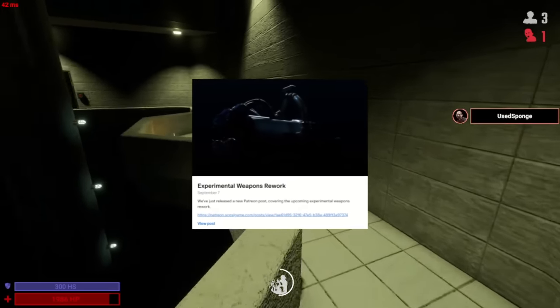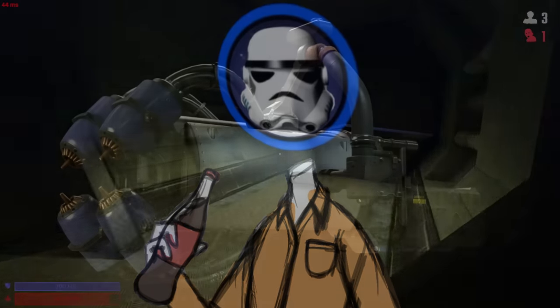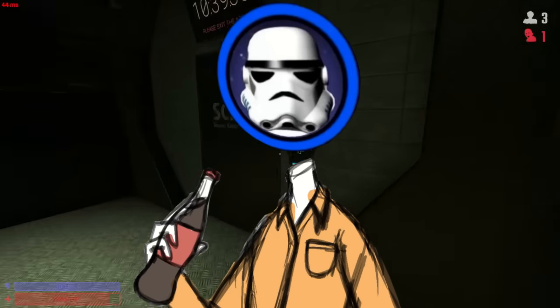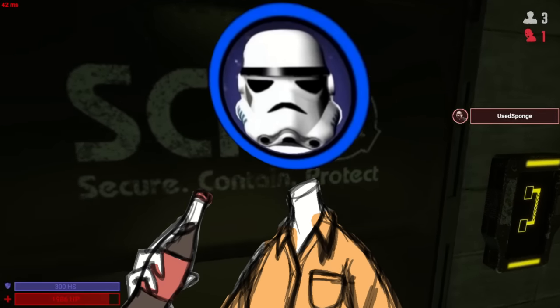Hi everyone. Northwood has just publicly released a Patreon post going over their upcoming experimental weapons rework. This post includes changes to the Micro HID, 3X Particle Disruptor, and even the Jailbird. It should be noted that any stats talked about in this video could be changed by the full release. With no further delay, let's see what these changes have to offer us.